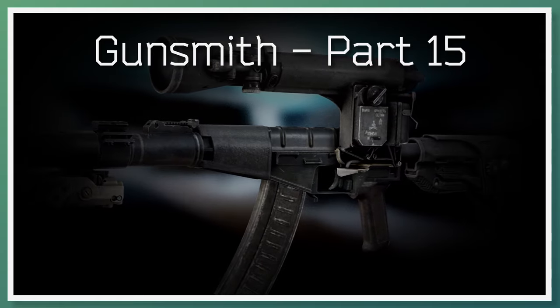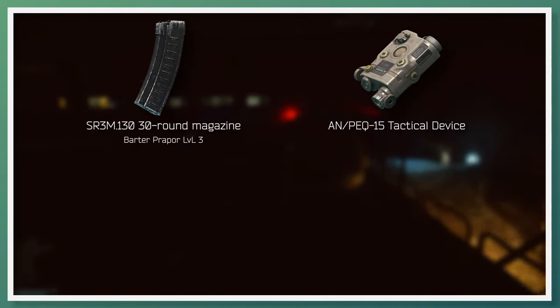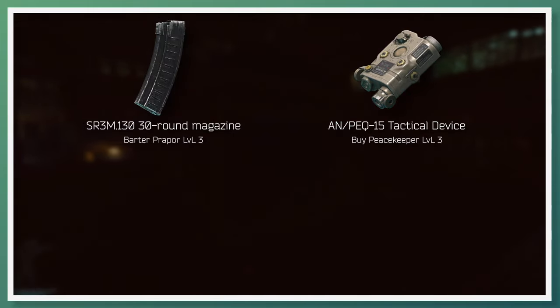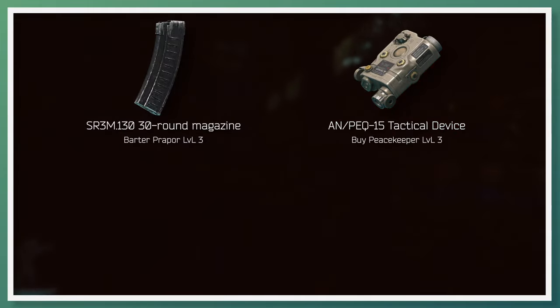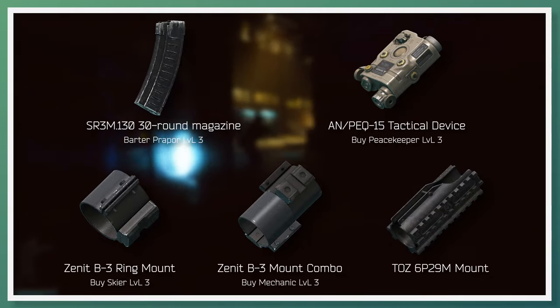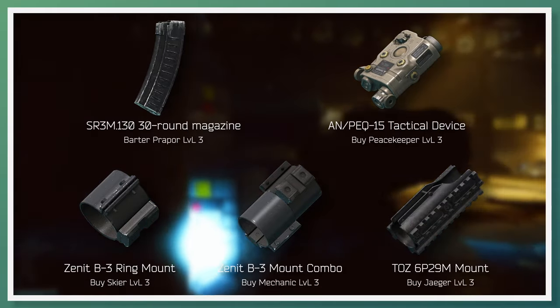Going on to gunsmith part 15, Mechanic requests that you build an AS Val. Key parts required for this task are the SR-3M 30-round magazine, soonest available as a barter with Prapor Loyalty Level 3; the NPEG-15 Tactical Device, soonest available to buy from Peacekeeper Loyalty Level 3; and one of three suppressor mount options: the Zenit B-3 Ring Mount, soonest available to buy from Skier Loyalty Level 3; the Zenit B-3 Mount Combo, soonest available to buy from Mechanic Loyalty Level 3; and the TAS 6P-29M Mount, soonest available to buy from Jaeger Loyalty Level 3.